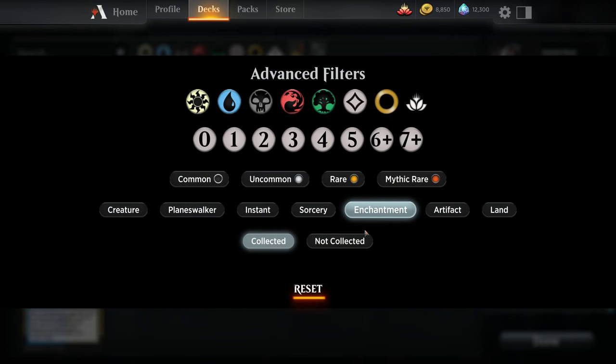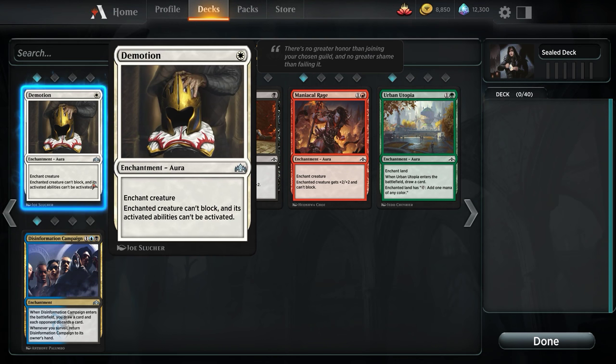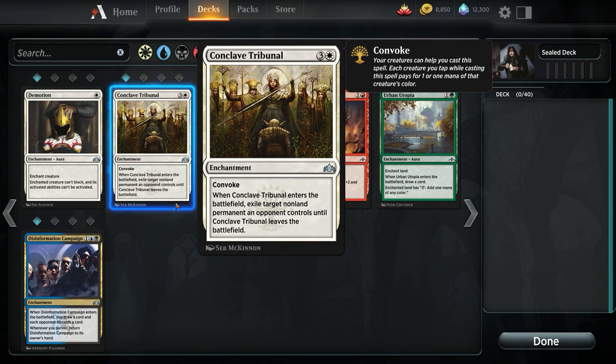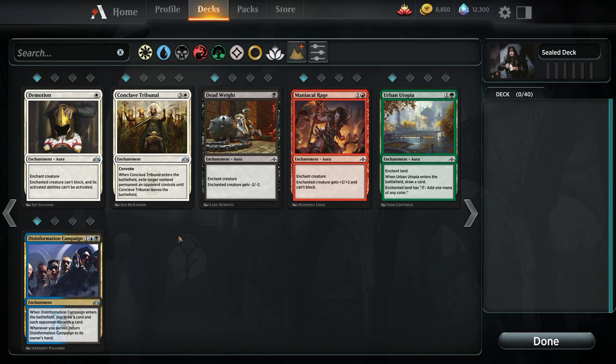Conclave Tribunal — I love this card. It's a 4-mana Exile Target thing until it leaves the battlefield — a 4-mana jail effect — except it's not really 4 mana because it has Convoke. At worst we're paying 4 mana for it, but realistically we're turning it into a 2 or 3 cost Exile Target non-land permanent. And it hits non-land permanents, so we can actually get rid of enchantments, artifacts, all that — that's phenomenal. Deadweight's whatever. Maniacal Rage is whatever.